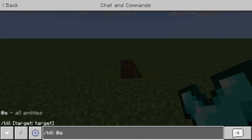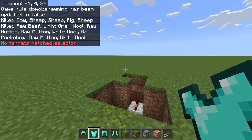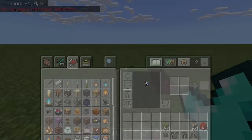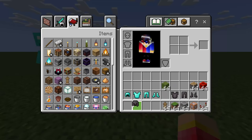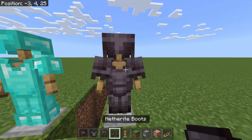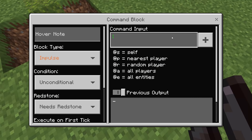Run /kill @p three times until you see the message 'No targets matched selector' in red — once you see that, it's working. Now place two armor stands: put a full set of diamond armor on the first one, and a full set of netherite armor on the second. Then open the command block and enter: /tp @e[type=armor_stand]